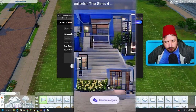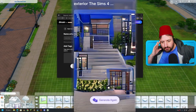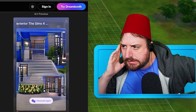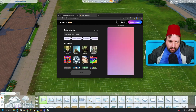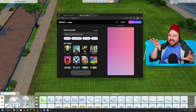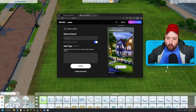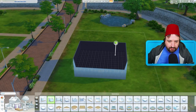The first result looks like a lot of stairs with some plants in front and some kind of blue building upstairs - I'm not sure this is even a house. Let's go back and try 'exterior Sims 4 two story house' to give it some guidance. Okay, this one looks like a house - it actually looks like two houses in Sims 4, totally doable.